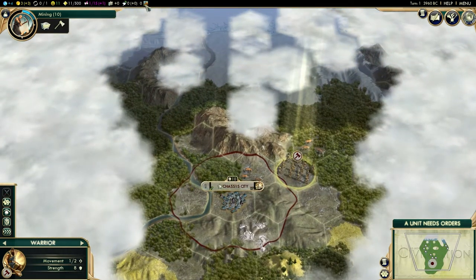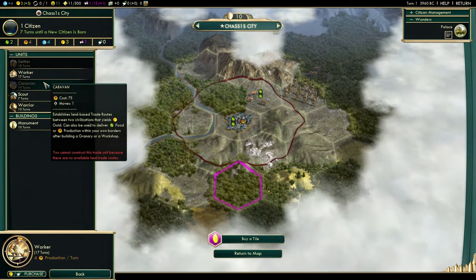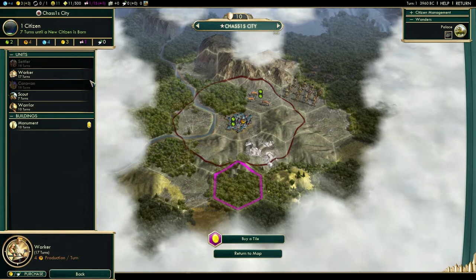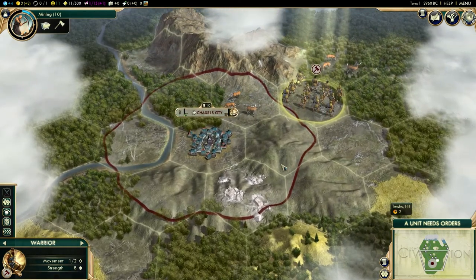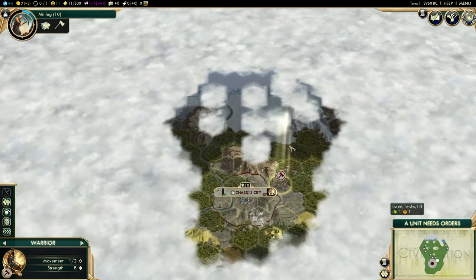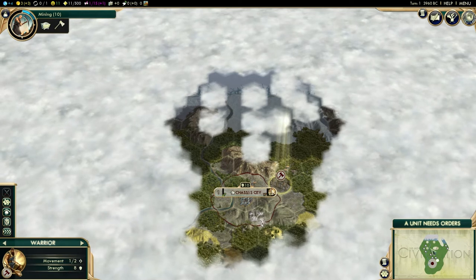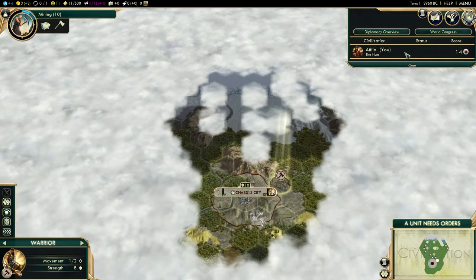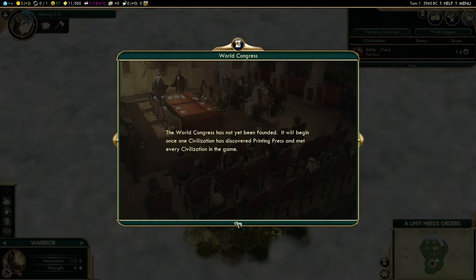Once I build a horseman it would require one horse and go back to zero available. This is your world map - it only shows what you've discovered, so right now my civilization only knows this portion of the world. As they explore more, the map gets bigger. This is your diplomacy tab - I only know my own civilization so far and haven't met any others, so it won't show much. The World Congress hasn't been founded yet.